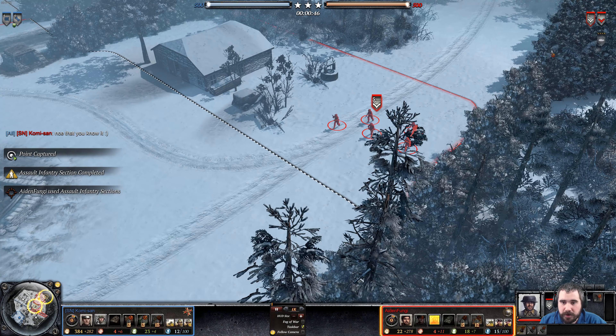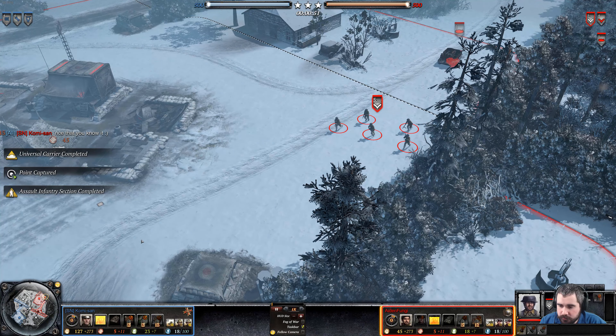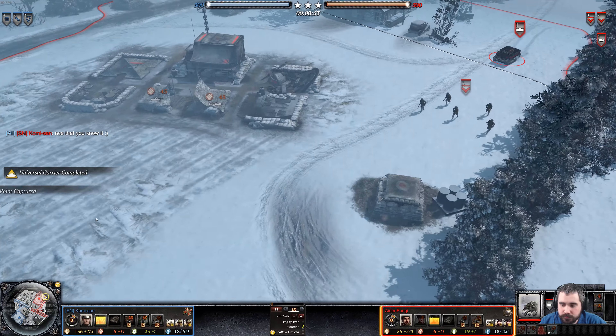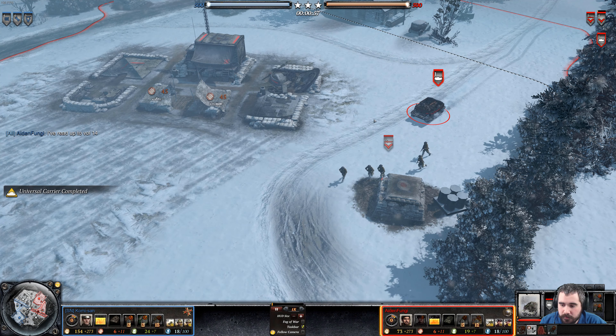We do have an Assault Infantry section now out on the field. Universal Carrier is built and ready. Gear staged and ready to go. Carrier ready to move off.